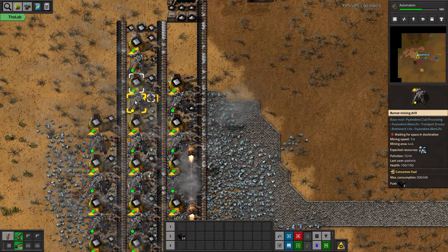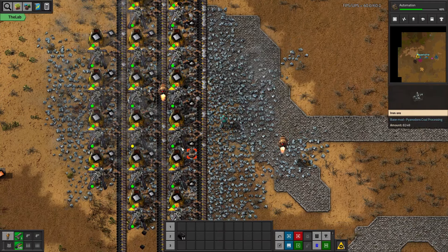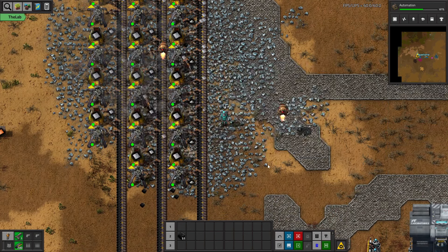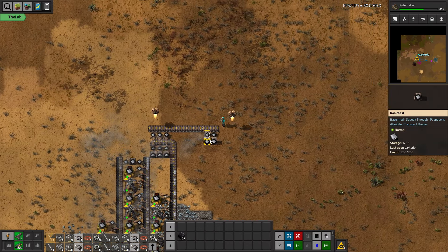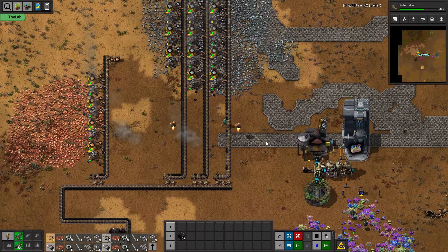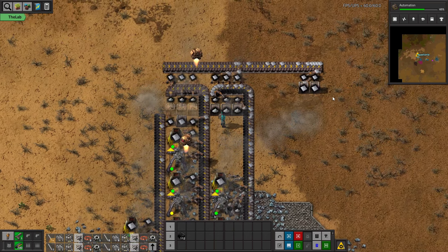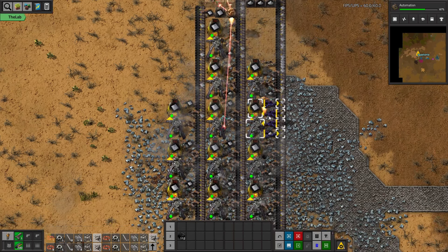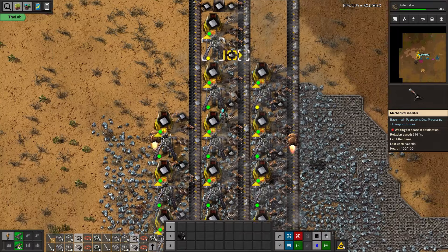We have to manually clean out the ash first, otherwise it will stall the whole system. So I'm going through clicking and taking the ash out. We need more inserters — lots more inserters. And we probably need some more copper too. Automation science is on the way. We want to do this a couple more times, update the inserters, and keep going.